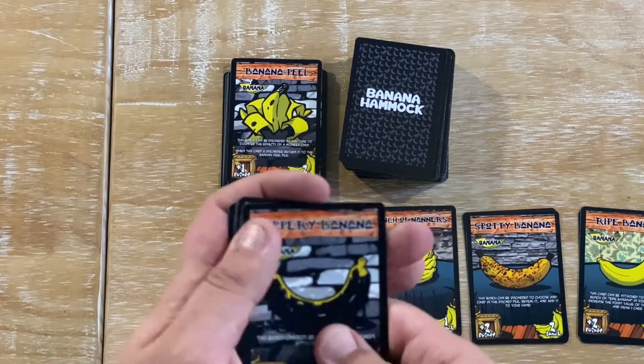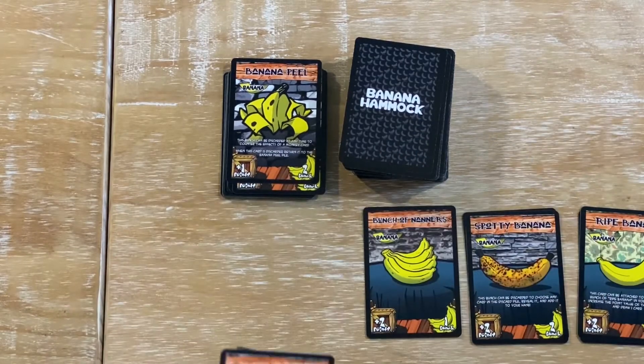The next player would then look at their cards and do the same. No Monkeys there, so they would be playing Bananas as well. Some Bananas you can play to other players' hands and so on and so forth.